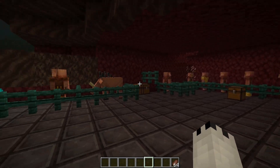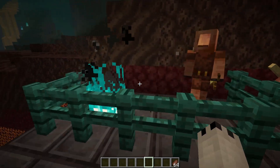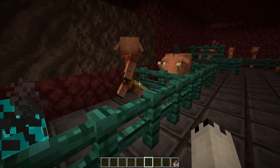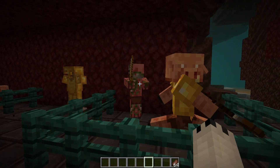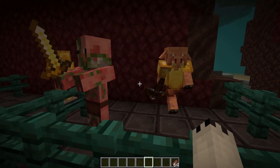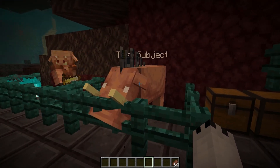Heading into the nether, I've set up a little platform for further testing. Piglins are scared of blue fire — that's a great way to keep them away. You can see he's freaking out and trying to run away from it. They are also scared of zombie pigmen, because as we now know, zombie pigmen are just zombie versions of piglins.